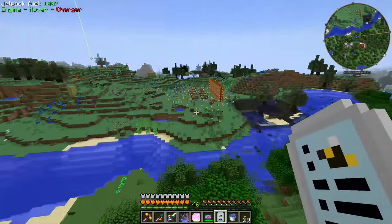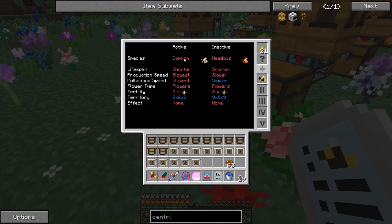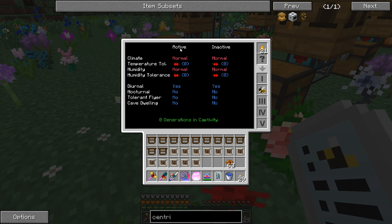Let's go over here and check out that common drone — I'm sure it's half common and half something else. So this bee right here is half common, half meadows, so it has a chance of becoming a meadows bee when we breed it with something else, and we don't want that. This shows us all the different stats: how long it lives, how fast it makes combs, how fast it'll pollinate trees, what types of flowers it likes, the fertility — this will give us two offspring every time the queen dies off. It does not like nighttime, does not fly in the rain, and does not fly when it can't see the sun above the hive.